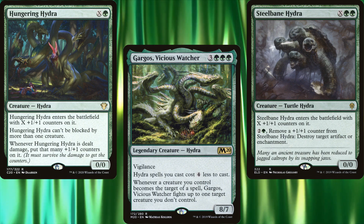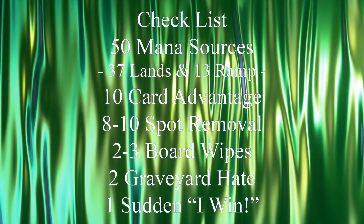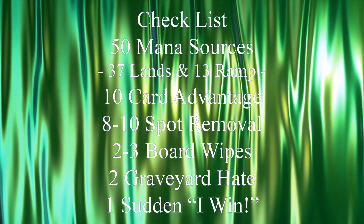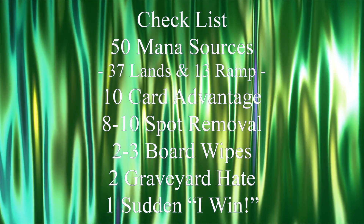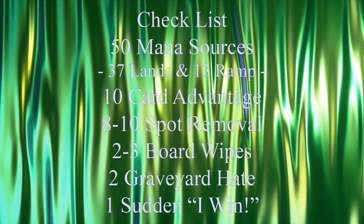Our deck seeks to overwhelm our opponents with massive multi-headed boys and girls looking for snacks. Before we get to our decklist, we should keep in mind our checklist: 50 mana sources, usually split between 37 lands and 13 pieces of ramp; 10 pieces of card advantage; 8-10 pieces of spot removal; 2-3 board wipes; 2 pieces of graveyard hate; and 1 'sudden I win' card.